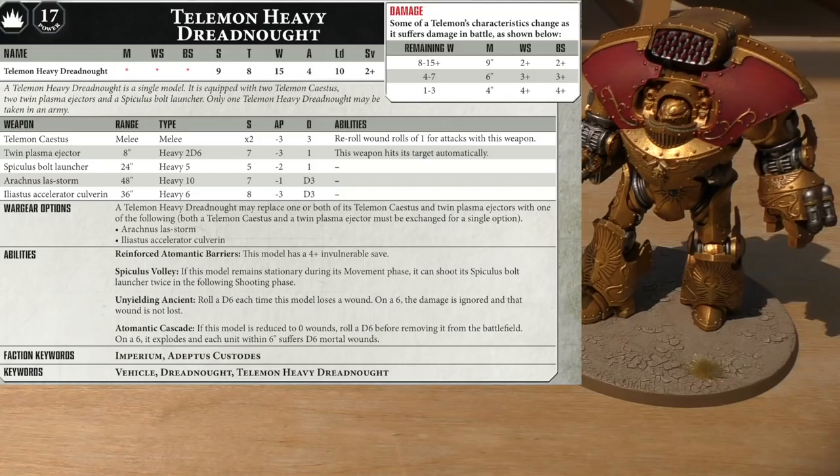Only 1 Telemon Heavy Dreadnought may be taken in any army — an important note. You can only take 1, and it occupies 1 heavy support slot. The Telemon Saestus is basically the Power Fist. It's a melee weapon with strength times 2 — so strength 18 — AP minus 3, and damage of 3.